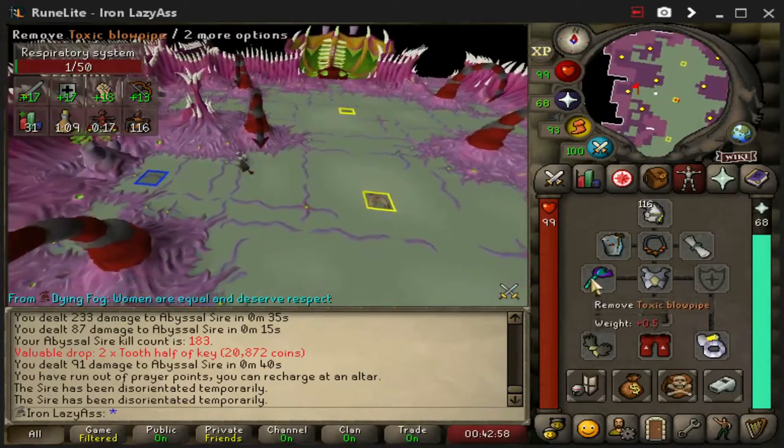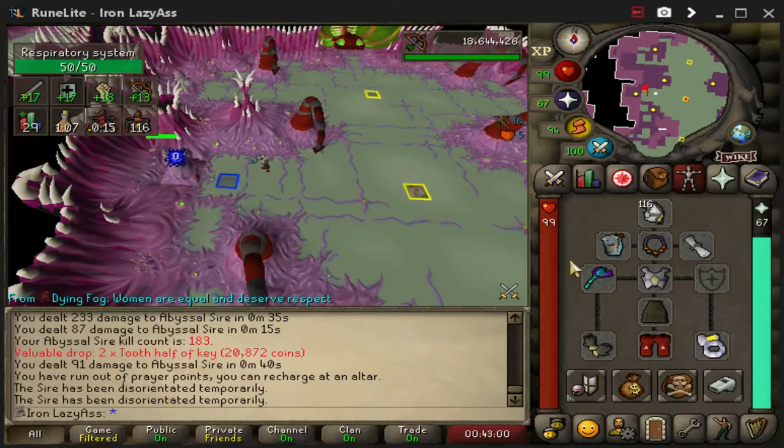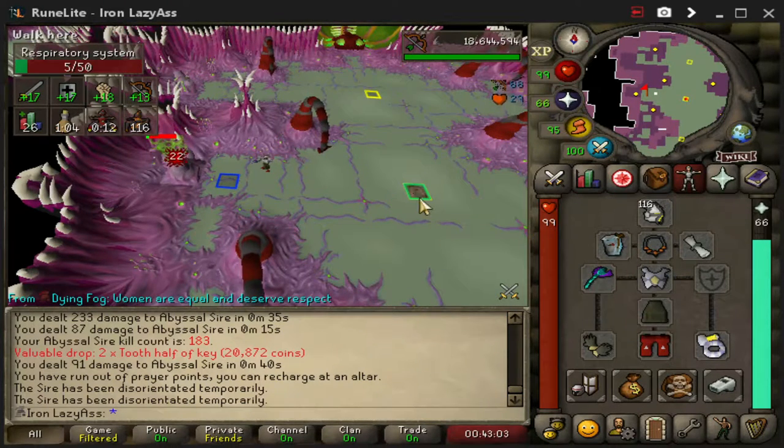Do a simple small three-way switch. I don't bother with a keep switch. Blowpipe, chestplate for some accuracy, and then Anguish because it does extra damage.